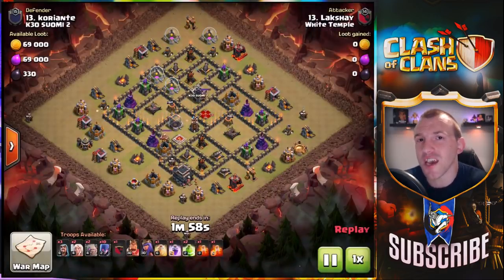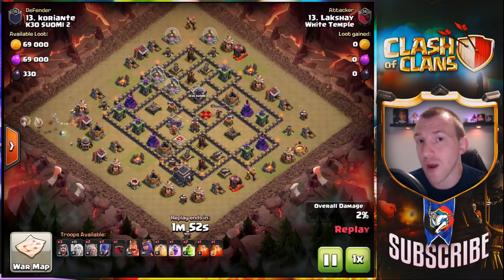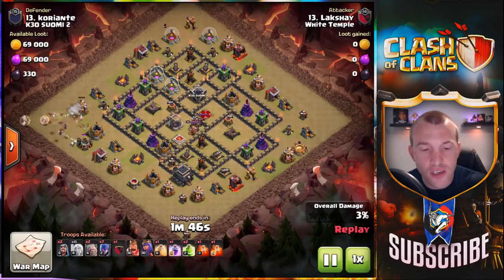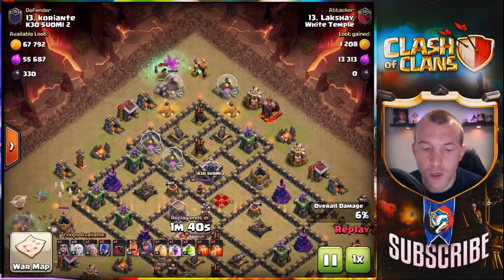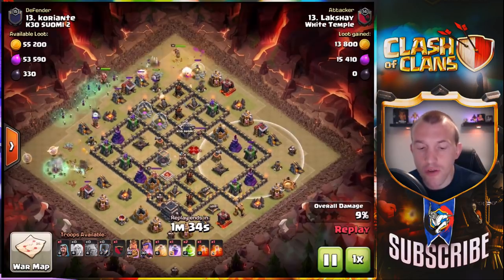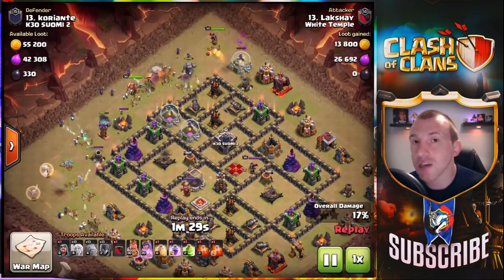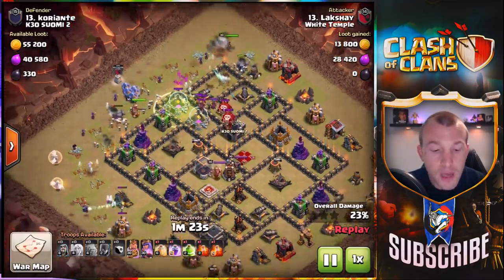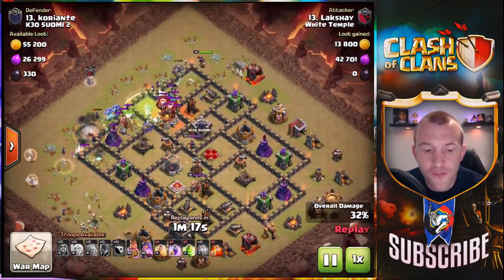From the Town Hall 12 update — let me know your favorite part of that update. Let's move on to the second witch strategy. It's still the witches, just altering it a little bit for the base. As you can see, there's an air defense straight away on the far side, so healers might not be the best option there. The queen has much better reach so she can take that out, and she'll get good value from all the point defenses on the outside. So we're going to let her do her thing on that side, looping around the base with a golem, while on the far side we have healers instead because they are free from air defenses.